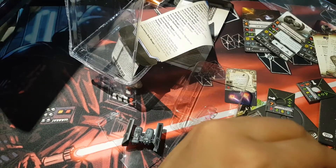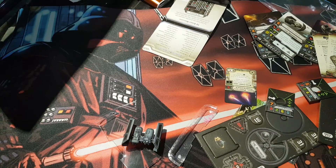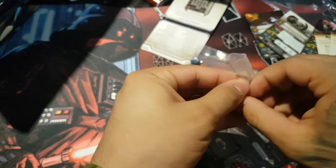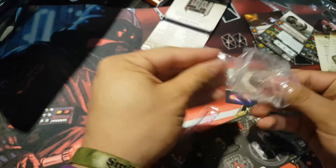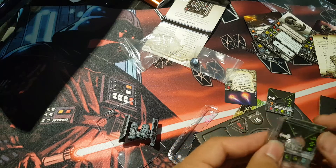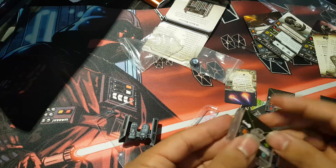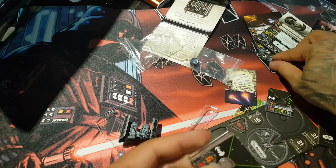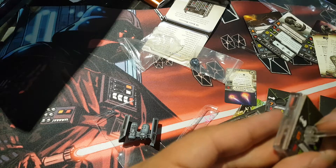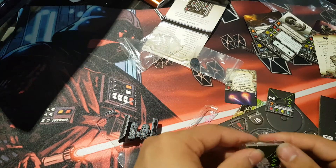Here we have the wheel, and here we are going to cut the plastic sprue — this is not machinery. These are the bases, and a base so you can choose the piece that you want. I know nothing about X-Wing — when I say nothing, I mean I played one or two times. I really like the concept but I don't really play it.